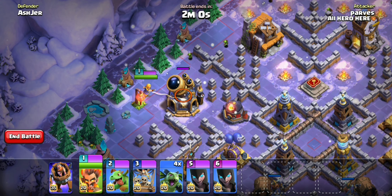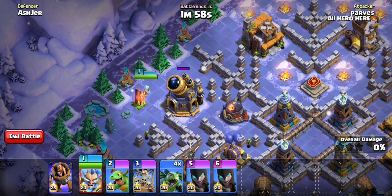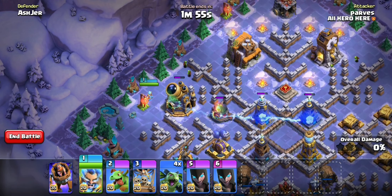First of all, we will deploy the wizard here and tap on the wizard. With this, the wizard's ability will be switched. Look at this — it will damage like Electro Dragon.